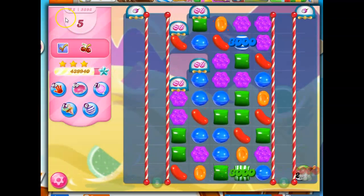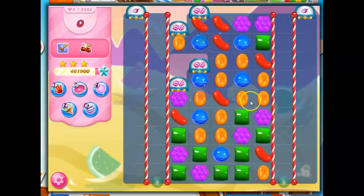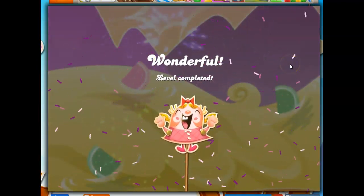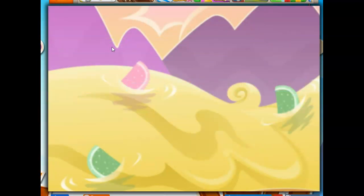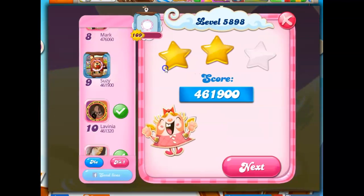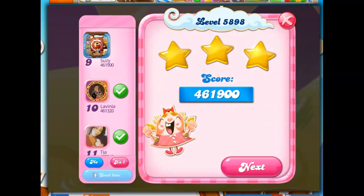Finally able to get it done with seven moves left, but it took me nine tries to get that one done. It was those little spots off to the side where those cutouts were, especially the one on the left-hand side — it was very stubborn. So look for those opportunities to get rid of those if you can. If this was helpful, please consider liking and subscribing. If you have any questions or comments, put those below. And as always, thank you so much for watching. Bye-bye.